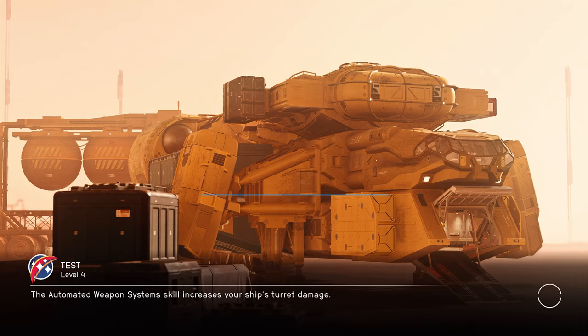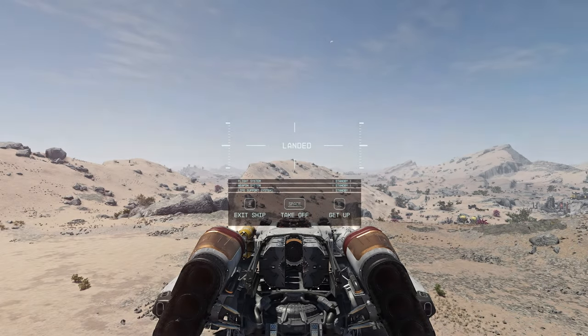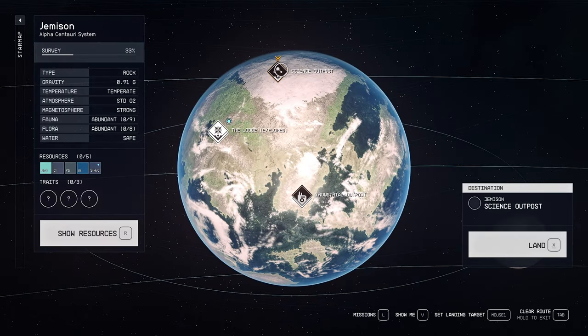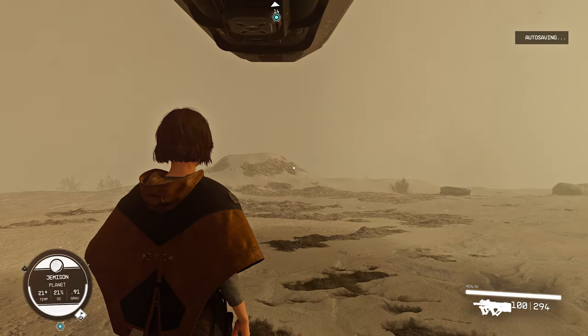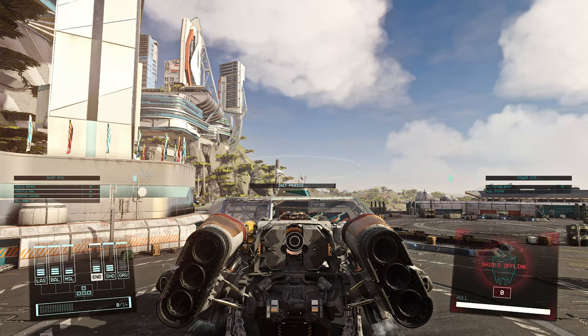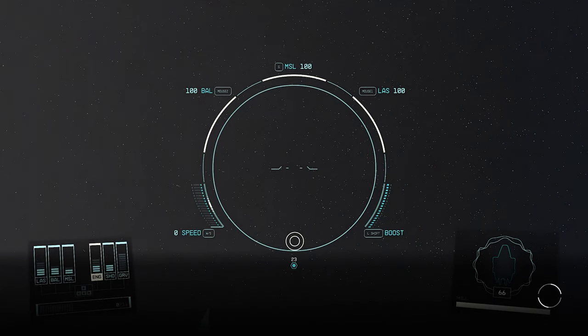Next up is Ship Skip — instant station docking and more. This mod removes the slow animations that occur during station docking and undocking, planet landing and takeoff, allowing for immediate boarding or disembarking. It speeds up gameplay and prevents you from getting tired of seeing the same animations over and over again. Skip the repetitive animations and enjoy a faster gameplay experience.